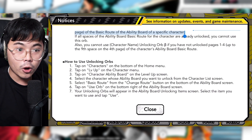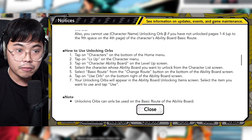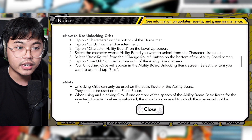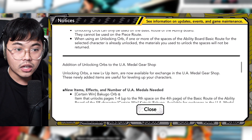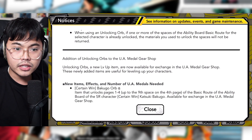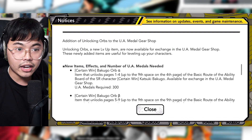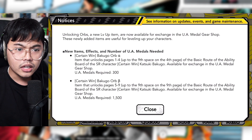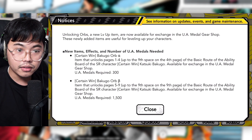To use an unlocking orb: go to Characters from the bottom of the home menu, tap Level Up on the character menu, tap on the Character Ability Board, select the character from the character list screen, then select Basic Route from the Change Route option. Unlocking orbs are now available in the UA Metal Gear Shop as a new level item useful for leveling up characters.